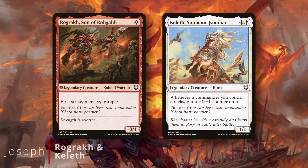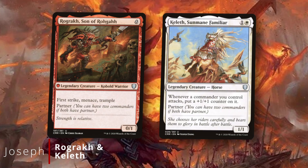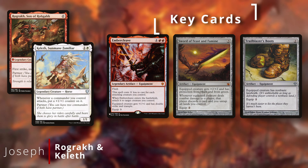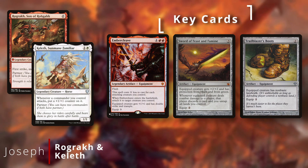Up next we have Joseph, and today he's brought his new Voltron deck, led by the partners Rograkh and Keleth. This is a straight-up Voltron equipment deck that suits up Rograkh with some heavy hitters like Embercleave and Sword of Feast and Famine, and equipment like Trailblazer's Boots to make it unblockable.